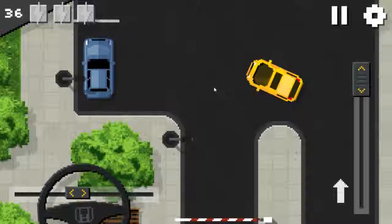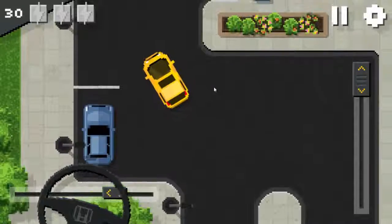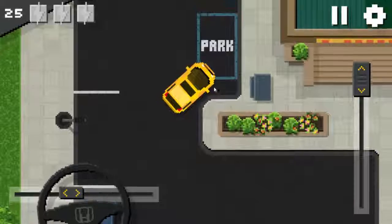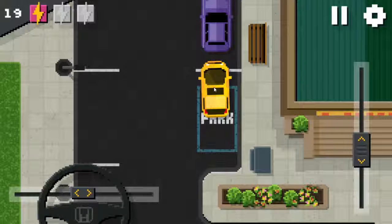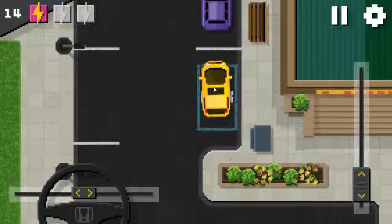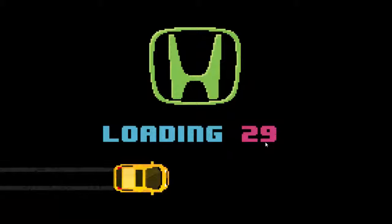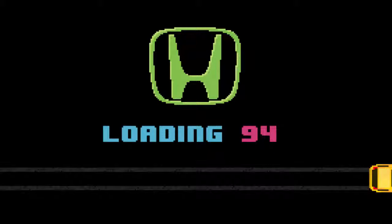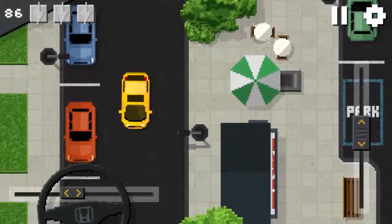Here we go. This is not the parking spot we are looking for — this is the one. Let's do it like this. Weeee! No, no, no, no — we're going too fast. Nooo! That was not supposed to happen. Dammit. We're running out of time. I'm telling you, the brakes on this Honda are not the best. It's a little bit laggy and hard. You can't really see what the speed is.